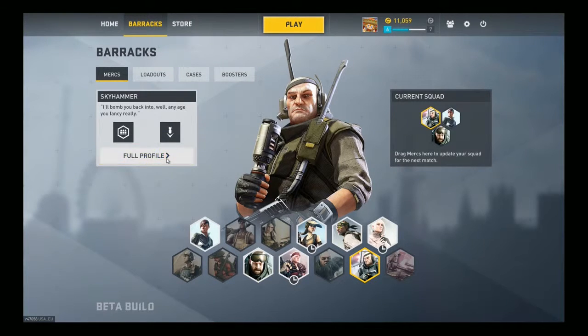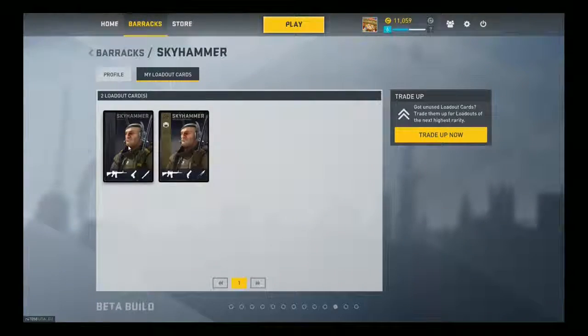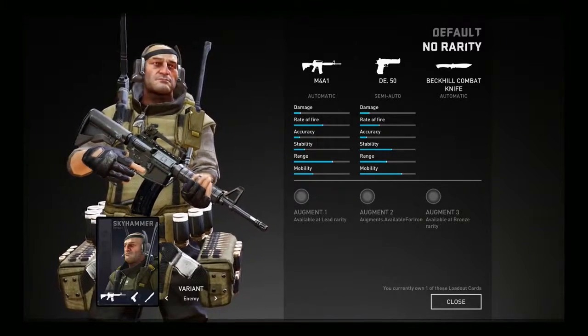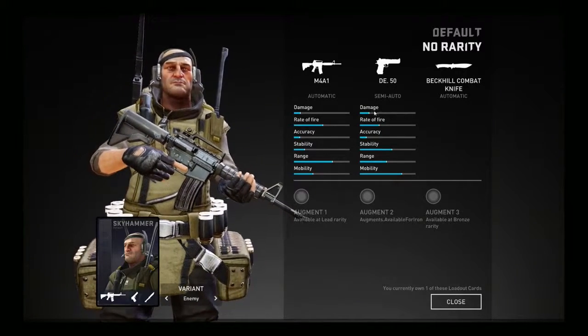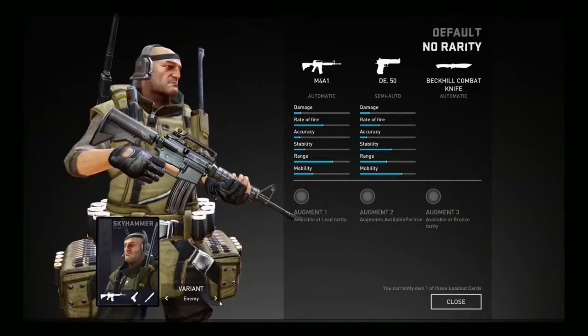Going into his profile: he's got 120 health, which is a moderate level, and 400 speed, also moderate. He's more suited for mid to long range combat, but his speed does allow him to get out of trouble if needed. His loadout starts with an M4A1, which does low damage but the rate of fire and range make up for that. He also has a Deagle .50, a high-damage pistol useful for getting out of sticky situations.